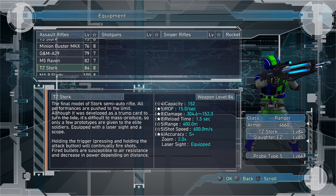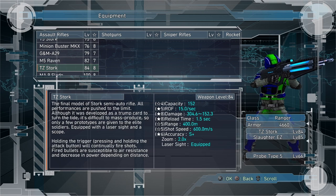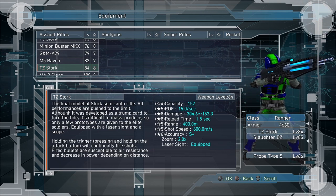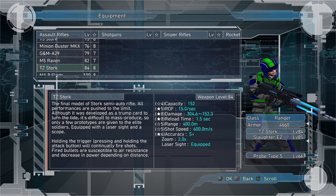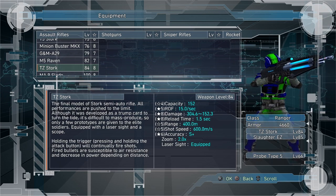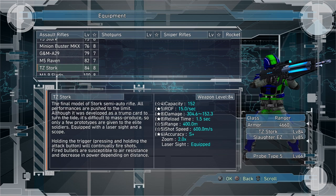Its accuracy is S-plus, it has a 2.0x zoom, and it does come with a laser sight. I don't have its max capacity or shot speed stats available right now, but I think we've got enough here — most of you are going to want to know the damage and rate of fire so you can know just how much damage you're doing. So there's the TZ Stork — we're going to check it out in a minute.